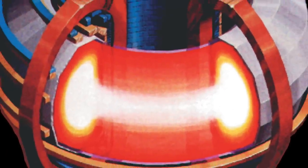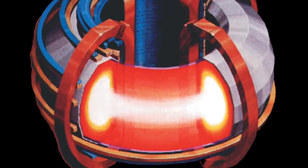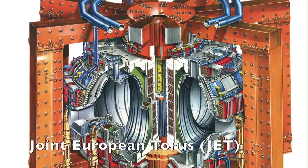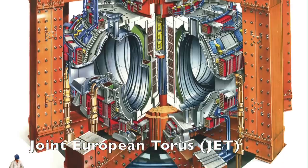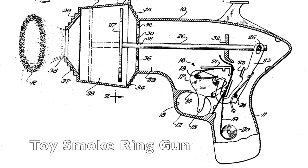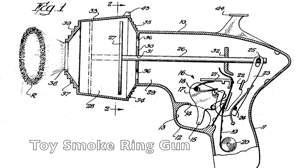The third problem is how to make it self-sustained — how to get more power out than you put in. This is a problem yet to be solved. The closest so far is from the Joint European Torus, which has managed to produce an output power of 16 megawatts using 24 megawatts of input power.